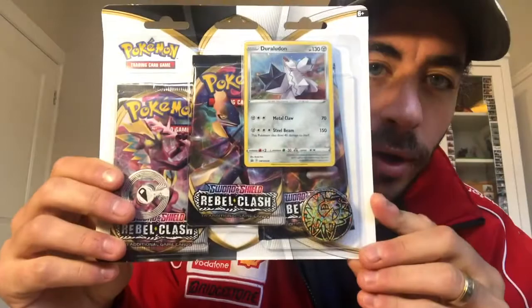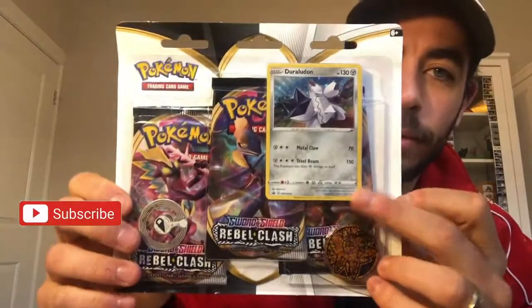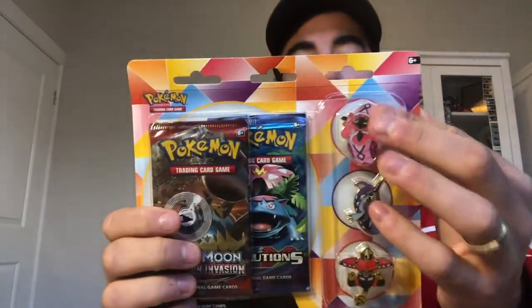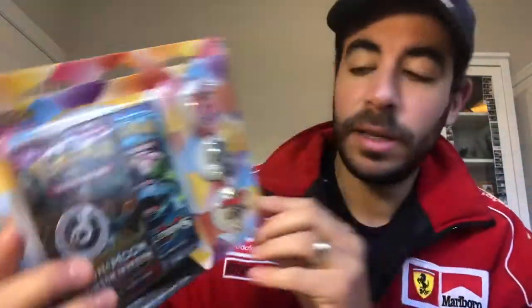Star Squad, what's happening guys, hope you're all well. Today's video we're getting straight into it with a Rebel Clash coin Pokemon coin pack opening. There are three blister packs in here plus a Duraludon holographic that comes with the pack. We're also going to open the Tapu pin collection pack — two blisters in here, a Sun and Moon Crimson Invasion pack and an Evolutions pack, plus the three Tapu pins: Tapu Lele, Tapu Bulu, and Tapu Fini. Pretty cool pin collection — we've got five packs to get through, let's get into it.